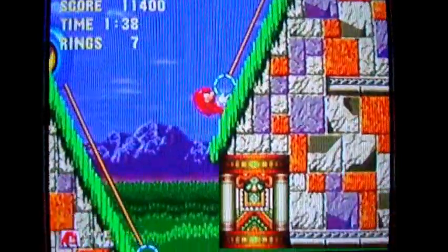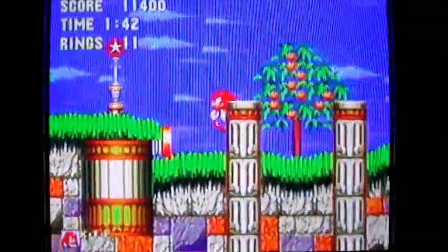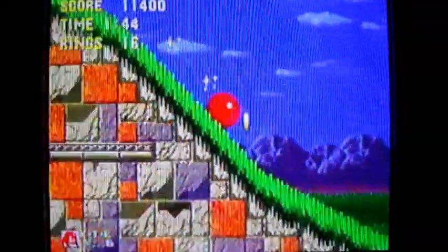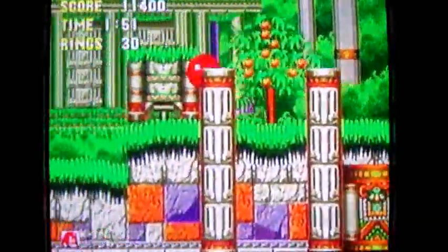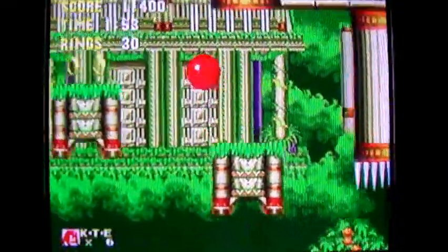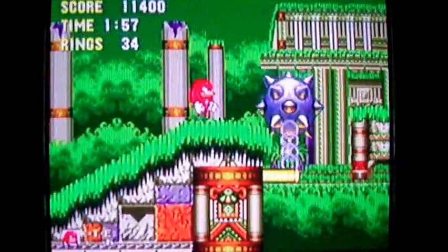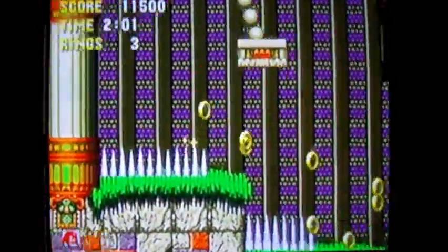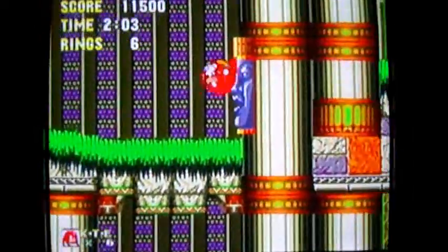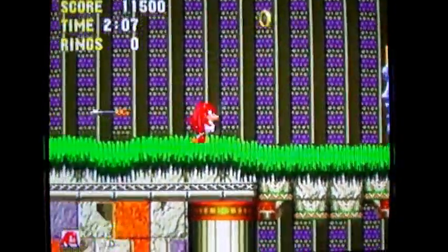I keep jumping into things horrifically — I'm playing so recklessly. This whole let's play is supposed to show how much better I've gotten, but it must be the let's play curse. And around and around we go on the pole — just like a pole dancer. Knuckles is the male stripper of the Sonic gang. You don't know that because it's not in the manual, but it's just implied — you can just feel that aura around Knuckles.